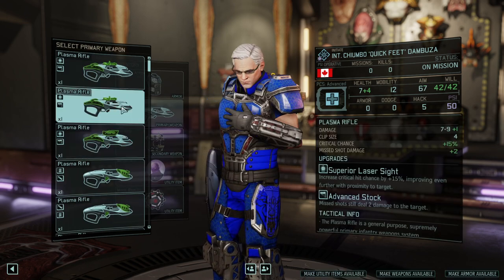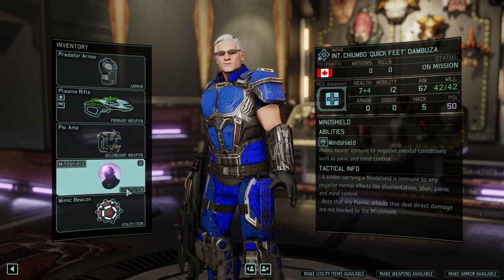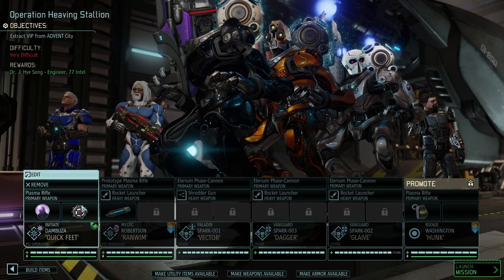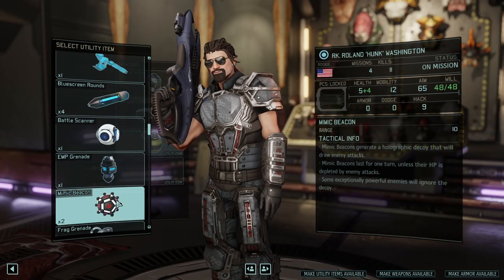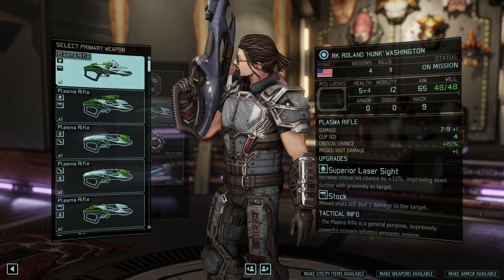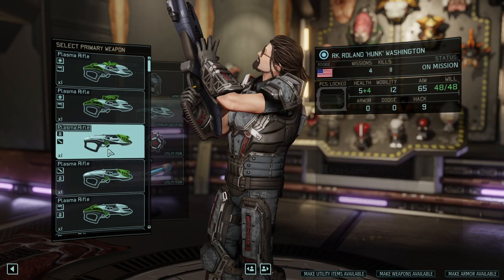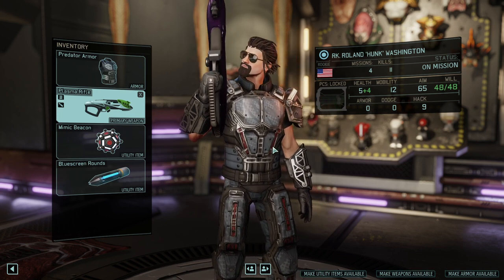How about we do mind shield plus mimic beacon here, so we have a second character who is pretty good at just resisting the potential Chosen that is there. And then finally we need another mimic beacon plus blue screen rounds. Good question - superior repeater is always fun, so let's use that one.